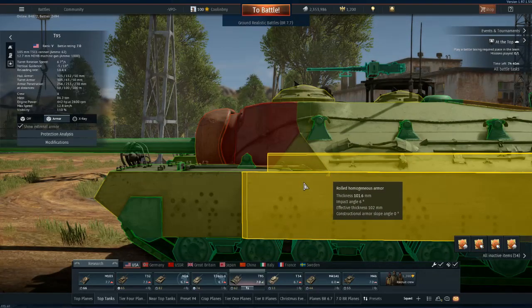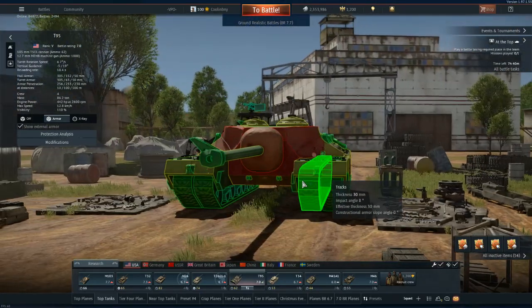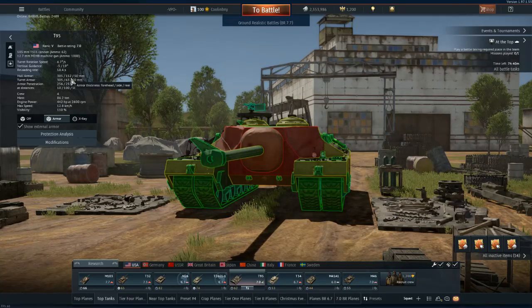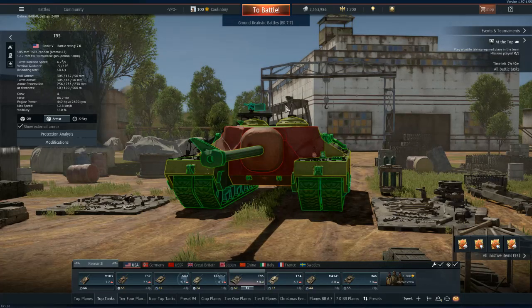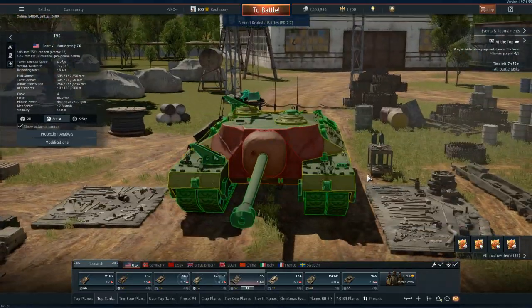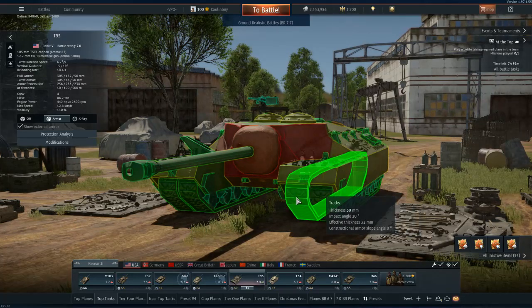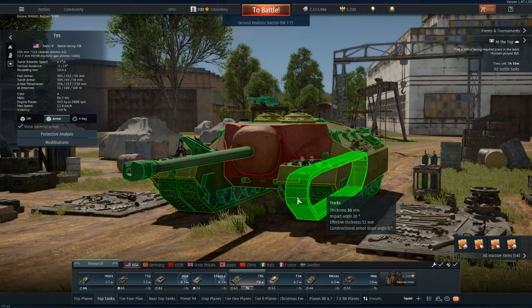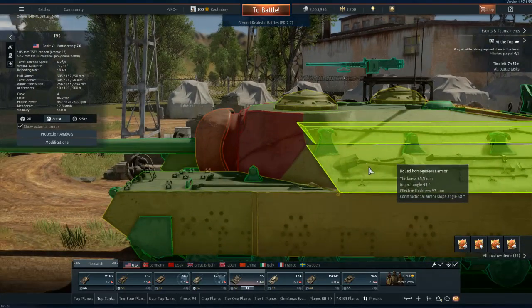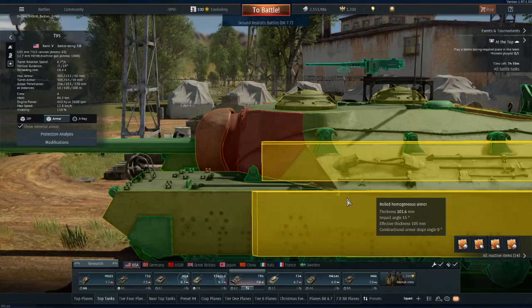The side armor is fairly decent as well. Even though it shows 101.6 millimeters, there is another plate at 50.8 millimeters, equaling 152 millimeters of armor on the side. What makes this special is that it is spaced armor, and it also has tracks adding further protection — so it's probably over 200 millimeters of effective armor overall, and spaced, making it ridiculously well protected.